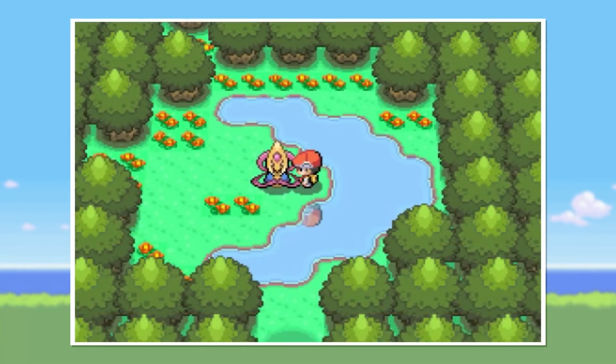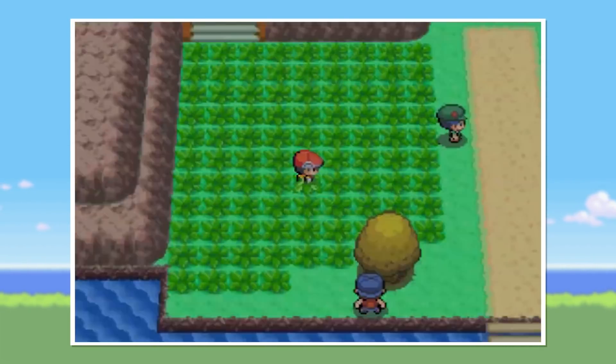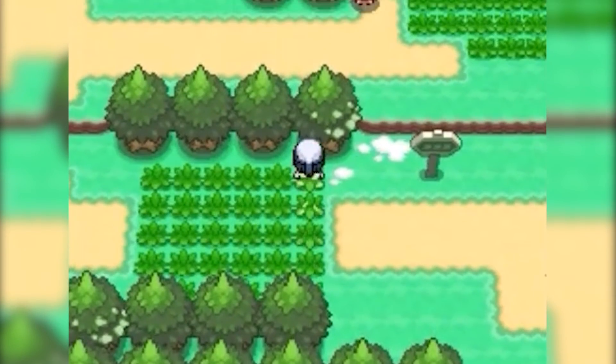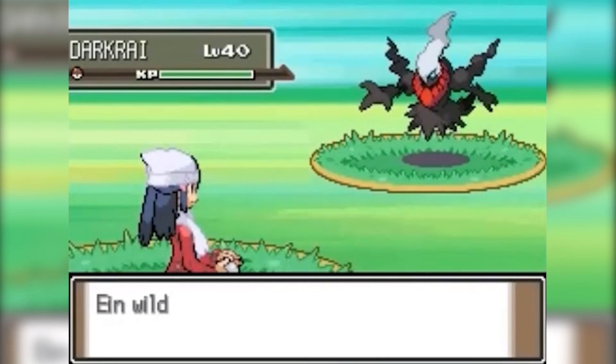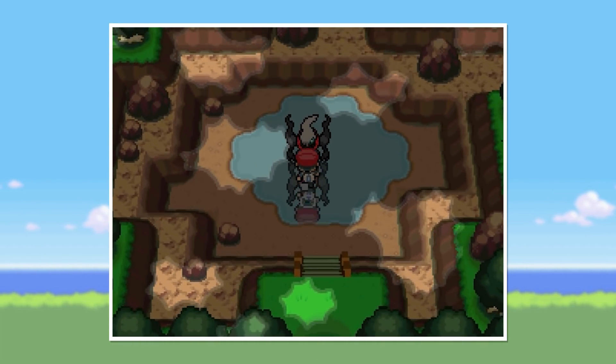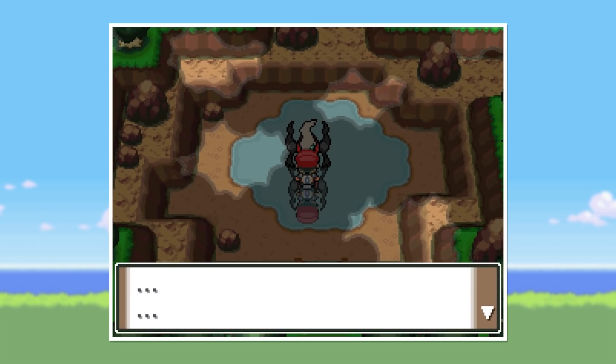Number 5. Throughout the Pokémon series there have been instances of roaming Pokémon. After a certain in-game event, these legendary or mythic Pokémon will roam the landscape for you to track down and capture. Deep within the code of Pokémon Diamond and Pearl however exists an unused script that would have allowed Darkrai to be encountered as a roaming Pokémon. As Darkrai was only obtainable legitimately in Diamond and Pearl through an event, this would have been a handy way to add the pitch black Pokémon to your team.